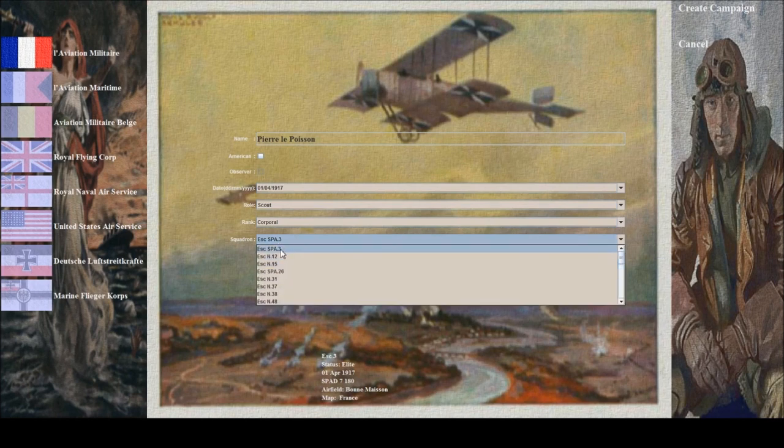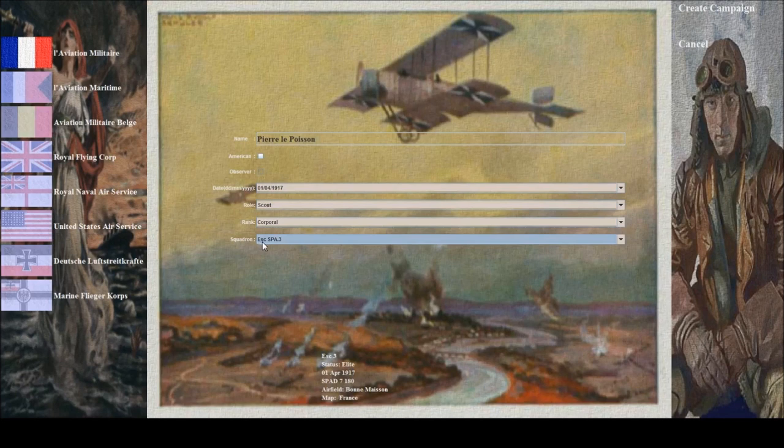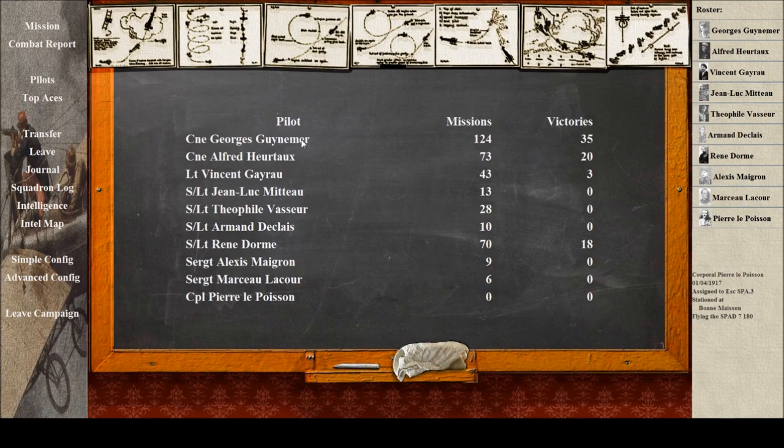As for the squadron, I'm going to pick the top selection here. This squadron has quite a famous squadron leader, so let's create campaign. The squadron leader is... Guy Namer — he's a famous French ace. I don't know too much about him. I did a quick read of his Wikipedia page, so I know he eventually went missing in September 1917 on a patrol, never to return, and his body was never found. At the moment he has 35 victories. I think from memory he'll end up with over 50. So I have a great pilot to look up to as my commanding officer.